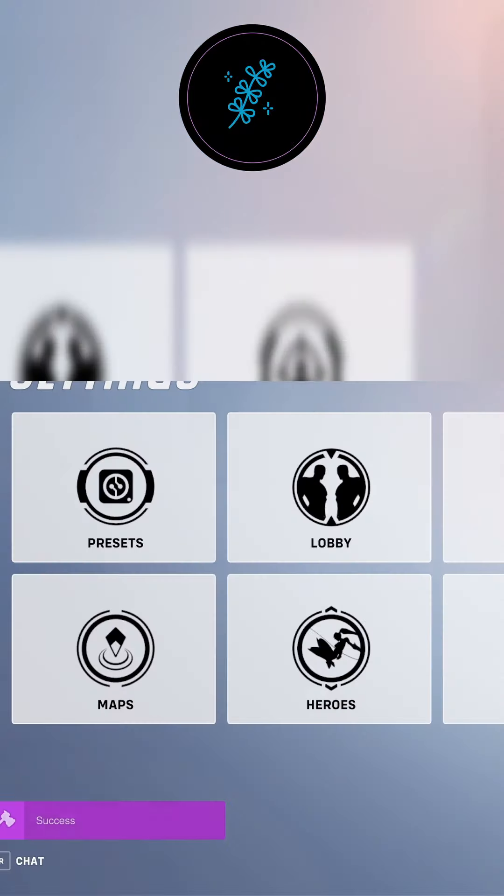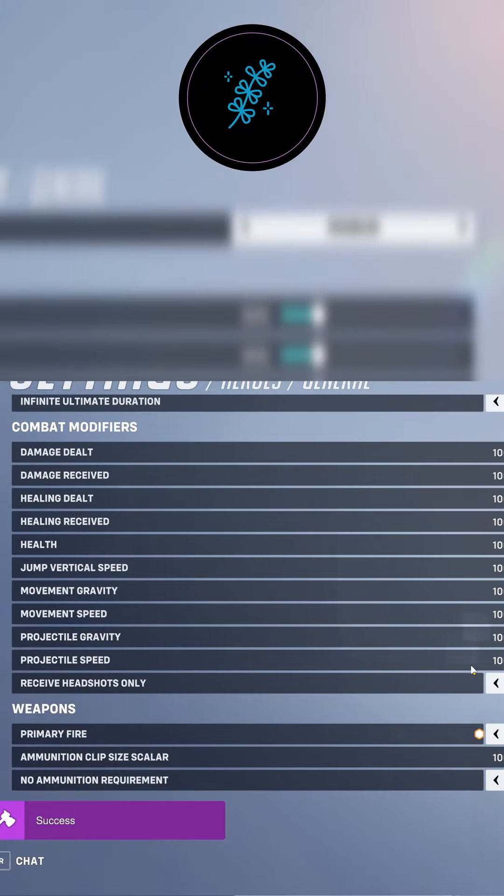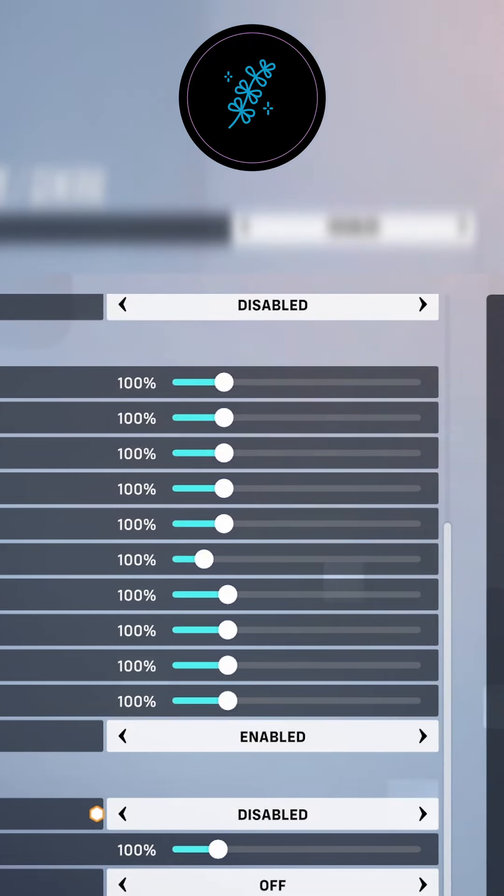Once you've imported the game, just go to Settings, Heroes, and then General. Once you get there, you have to go to where it says 'Receive Headshots Only' and enable it.